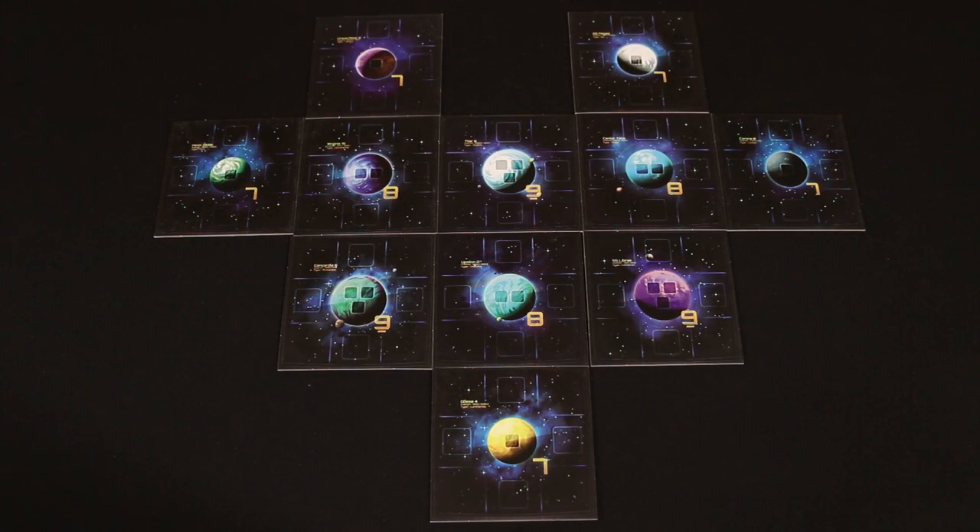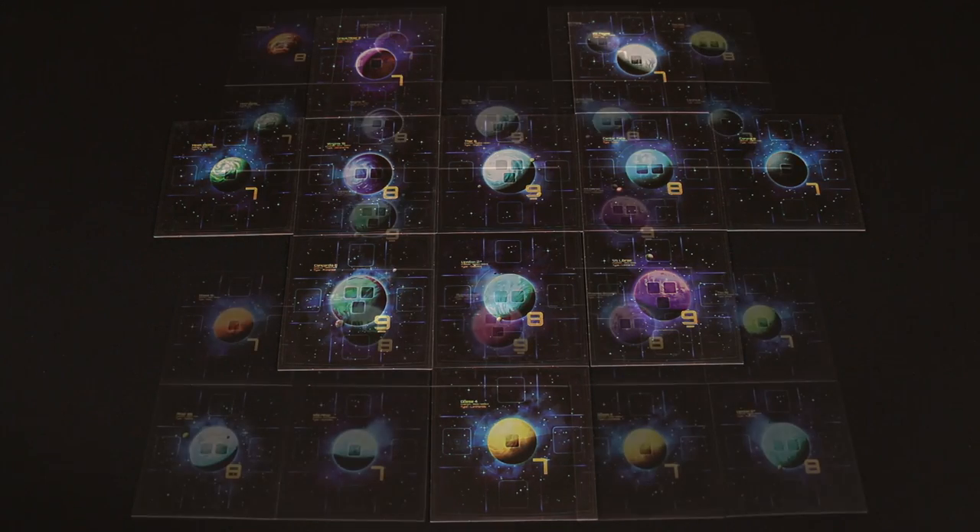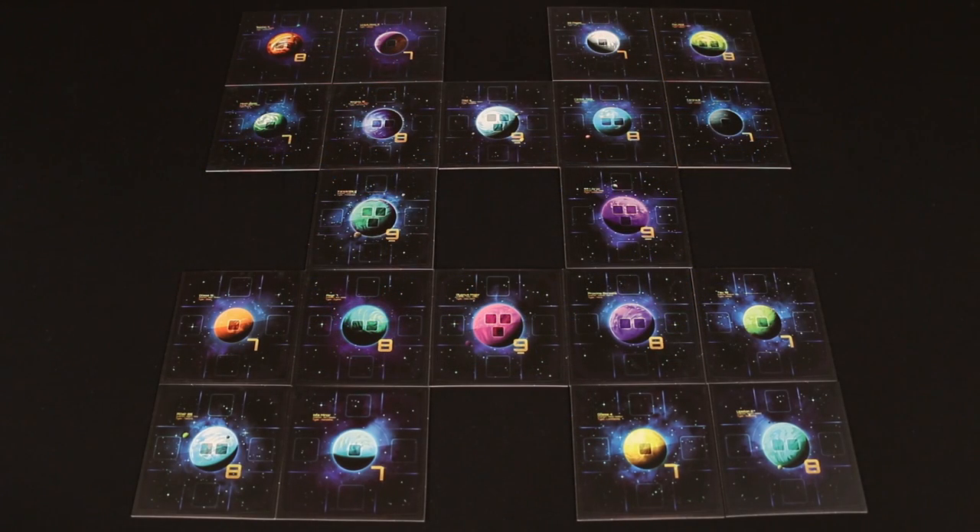Here's a three-player map where you start here, here, or here, and you begin with six quantum cubes. And then when you're ready to tangle with four players in a big game, each of you can collect seven quantum cubes and start in the corners and then go at it.